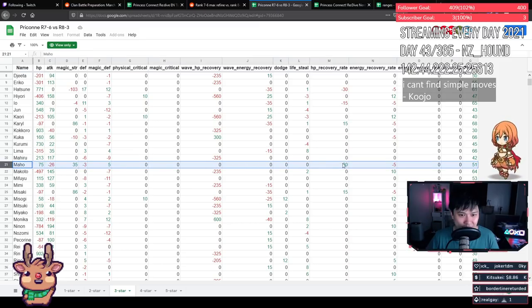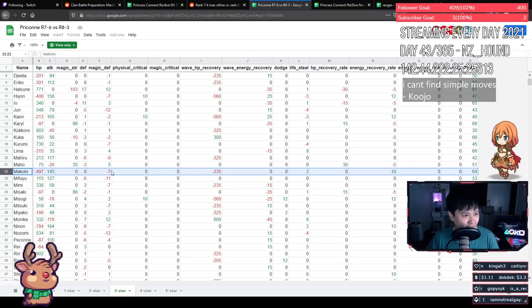Maho is gaining HP, losing attack, gaining magic attack, losing defense, gaining magic defense, and gaining HP recovery rate — it's a mess. The numbers are so negligible you should prioritize everyone else first. She's still going to be able to take two hits from Tamaki. Makoto is losing HP and magic defense for 145 attack, which is quite respectable, plus some lifesteal and energy recovery rate. I like that a lot — she's going to be doing more damage overall.